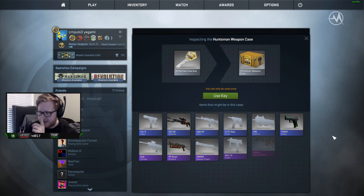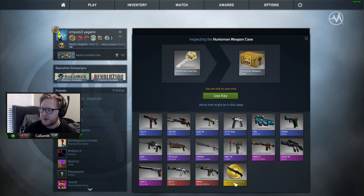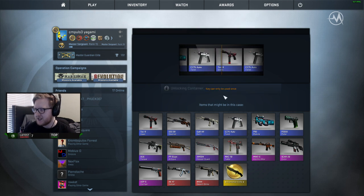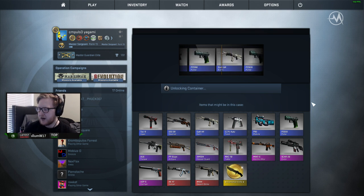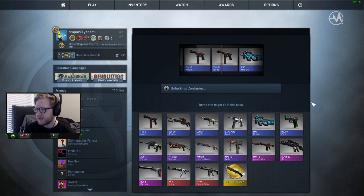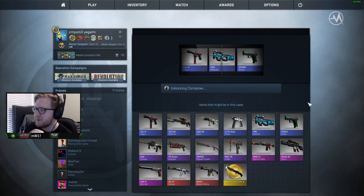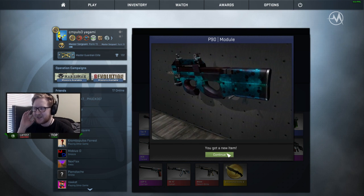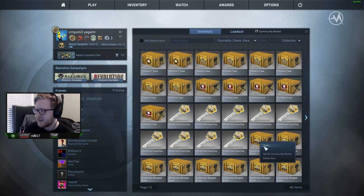We're going to go ahead and open up the first case here. As you can see, you can get a bunch of different stuff. The biggest thing would be getting the knife, which is worth over like $100 usually — I've had a knife before that was like $300. What I'm aiming for is the AK-47 Vulcan right here, but it wouldn't hurt my feelings to get the knife either. Let's go ahead and use the key. It opens up and then it randomly selects one of the things in the case. And the first thing we start out with is a blue.